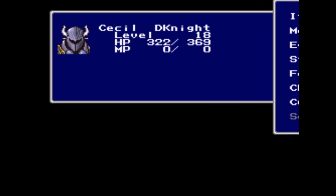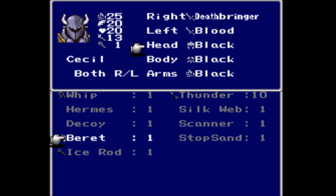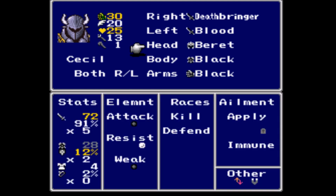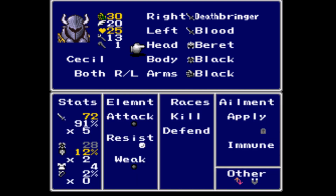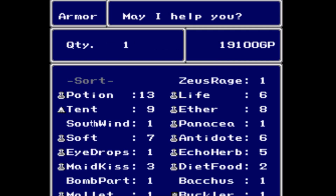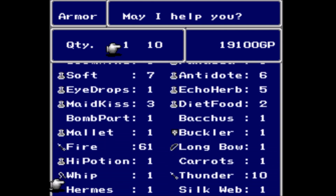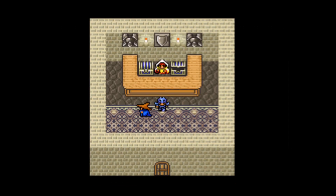I am curious about the Barrette. I'm wondering if Cecil can equip that. Oh, he can! Wow, that's really nice for Cecil — raising all stats up by five, and raising his attack up from 70 to 72. Yes, please. So we'll keep the Barrette on him as well. And we will sell the Black Helmet — it's not necessary.